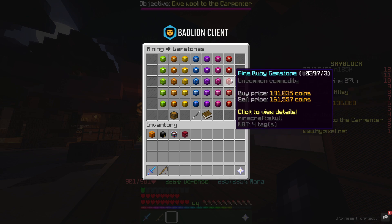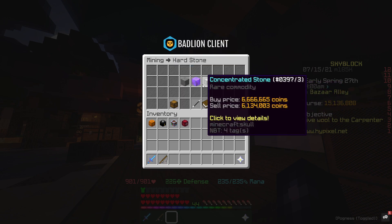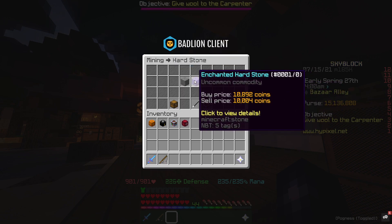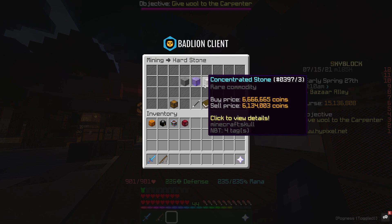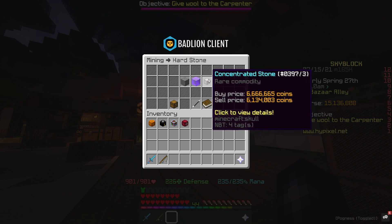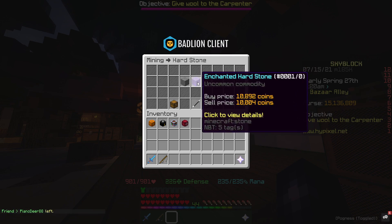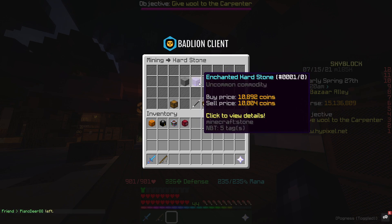The other new item is hardstone. There's a flip there with around an 800 coin margin, which is good if you put a decent number of orders up — it does work and there's a decent amount of supply so you shouldn't have any problems filling these orders.